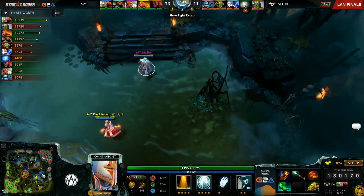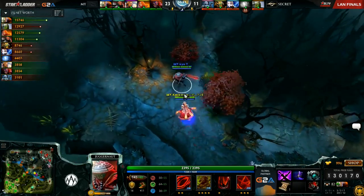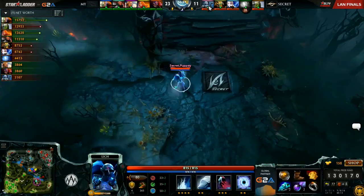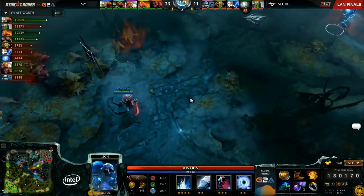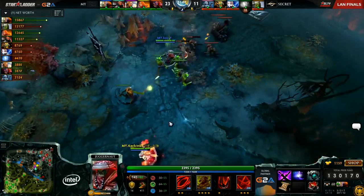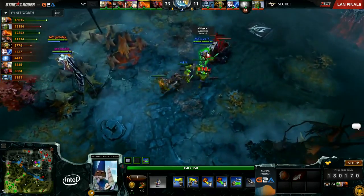Even the Lich was right by them as well in the lane — there were two more heroes who could have very easily been caught and picked off. But the Lich had the 30-minute invisibility rune, so he was probably safe. They have a gem on the Axe, but they didn't quite walk into him. Wisp dead though — as much as that's just your support, this is a hero that Tiny does somewhat rely on to be able to teamfight.